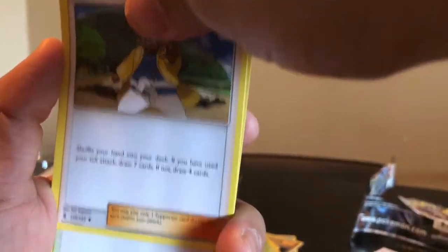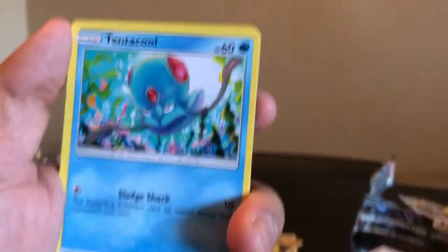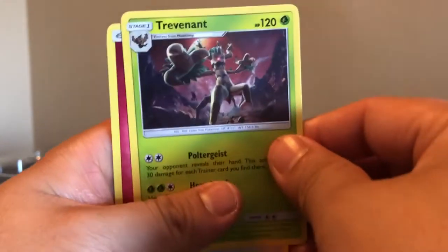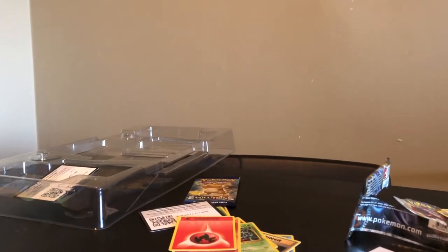The final pack here for today's video is Guardians Rising. Can we pull another rare holographic in this last pack? We have a green color code card, but it's okay. We got Sudowoodo, Hala trainer card, Paradise Conservation Area trainer card, Vanillite, Gligar, Litwick, Clefairy, and Altar of the Moon reverse holo. The rare here - we got a Trevenant, non-holo, and a fairy type energy card.